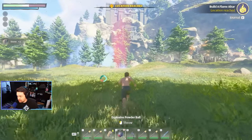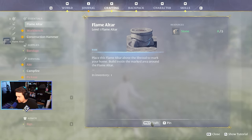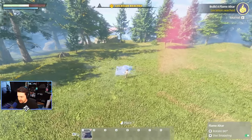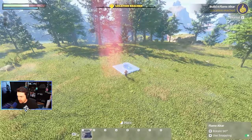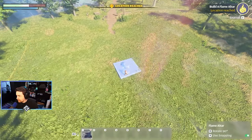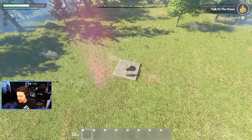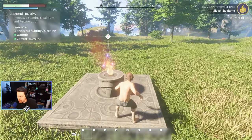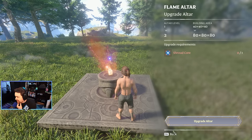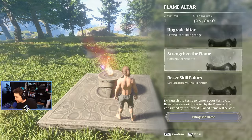I assume I could probably chop down this tree as well, but let's start with our flame altar. You can see like the outside — it has the yellow boundary so you can see where the edge of it's going to be. It goes 80 by 80 — you can extend its building range and make a very large base.